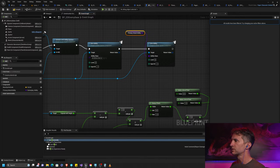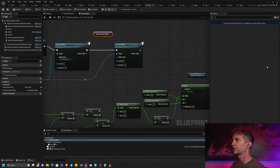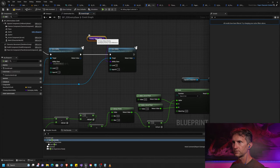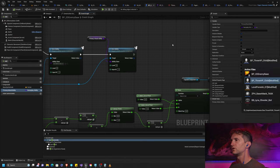There are many ways to do this — another way, more like how Lyra is set up, uses a data asset that has all the abilities for the character, and when they spawn they look at that asset. But we're keeping this simple with the hour we have. So this is a pawn variable — we're going to make it instance-editable and expose on spawn. Compile and save. Our default is weapon base.